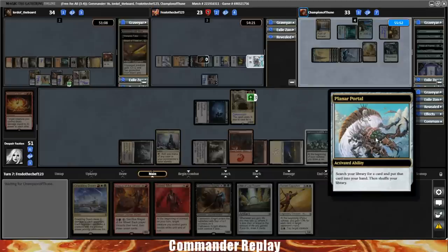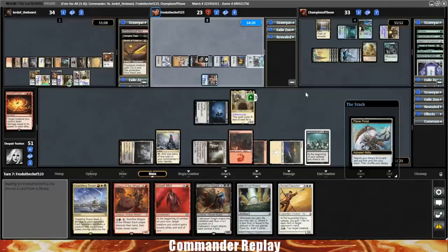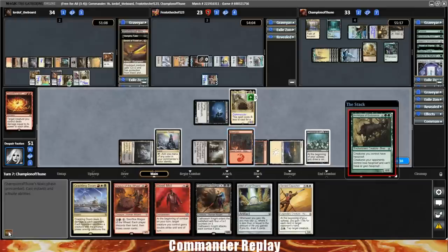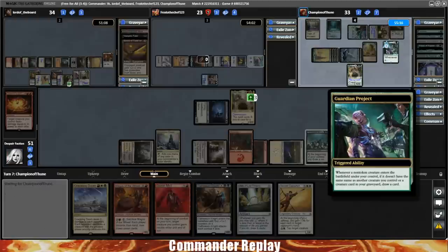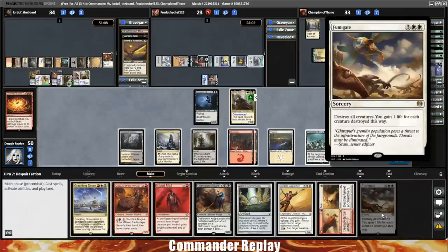I think that puts us on probably Magus of the Wheel and Crackling Doom. Oathsworn Knight would use up all of our black — we need to leave some black mana open. So I'm gonna go Magus of the Wheel, and that'll leave us with Crackling Doom open. We can also Wear/Tear as needed at the end step. Make sure we plus our commander — I've definitely forgotten to do that in past videos.